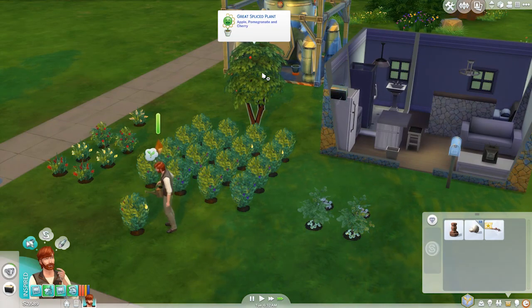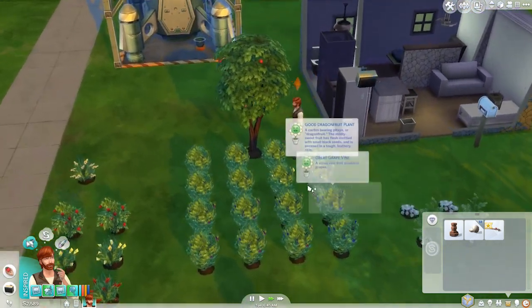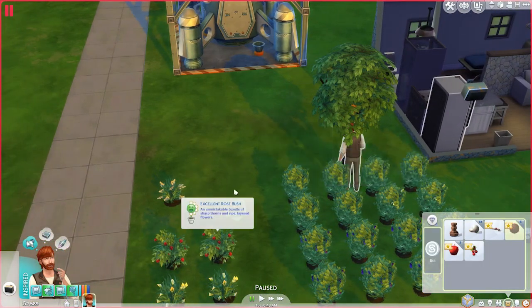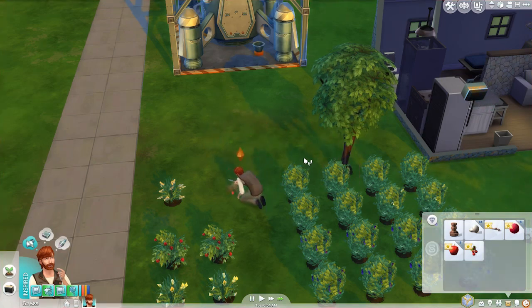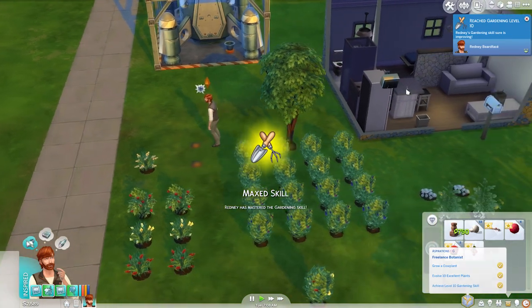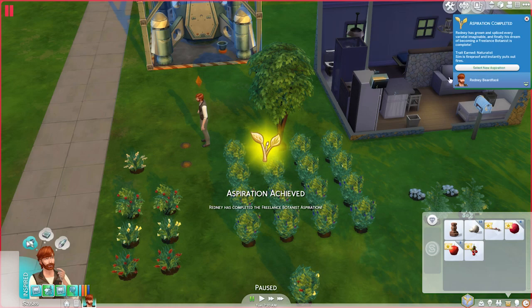I think this time we should definitely get pomegranates. What I'll do is just harvest that one to make sure we get it. Pomegranate - beautiful! Let's go plant two of them - because they could be worth a lot. Plant two of them. Reach gardening level 10 - oh there you go! Aspiration completed! Beautiful!